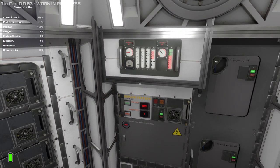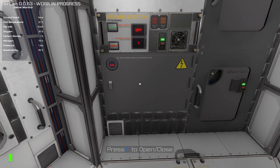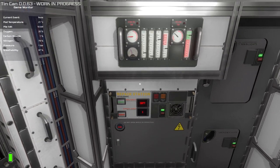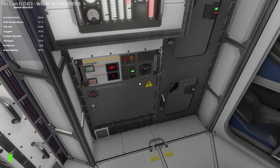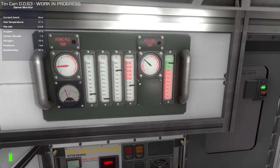The repair station, while useful, is something you can get away without using a lot of the time. Something very important to realize: if you scrap a completely functional system, the parts you get are actually less than what you would need to repair that same component. So it's not a great idea to scrap parts if you can avoid it. You'd rather take redundant parts from other systems and switch them out. Only when you have a critical part that absolutely must be replaced and there's no redundant part available should you go back and find something else to scrap.